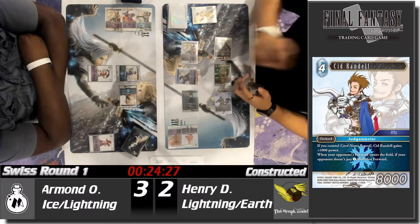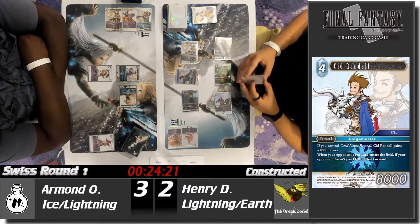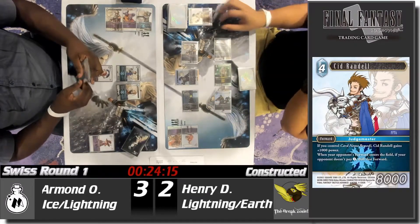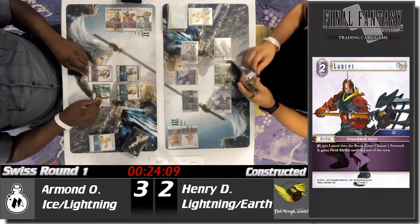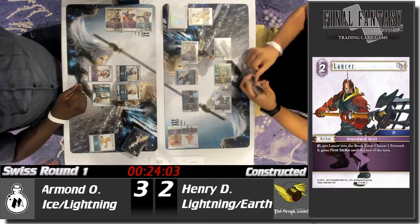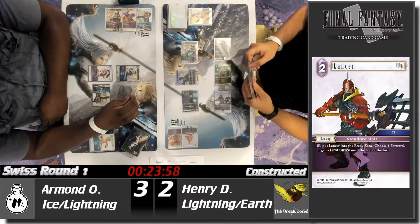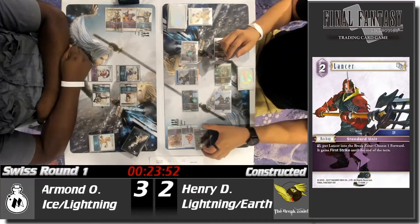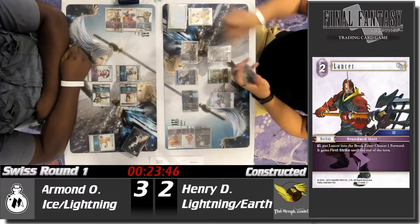He decides not to attack the Al-Sid into the Randall and passes the turn, so Armand draws his cards. It looks like Henry's playing into the Lancer, which is going to give his forwards the ability to have first strike until the end of the turn. He plays the Jill, freezing them again. Armand really needs to capitalize on this right now. He's going to get a point of damage and pass his turn, tying up the match right now at three apiece.